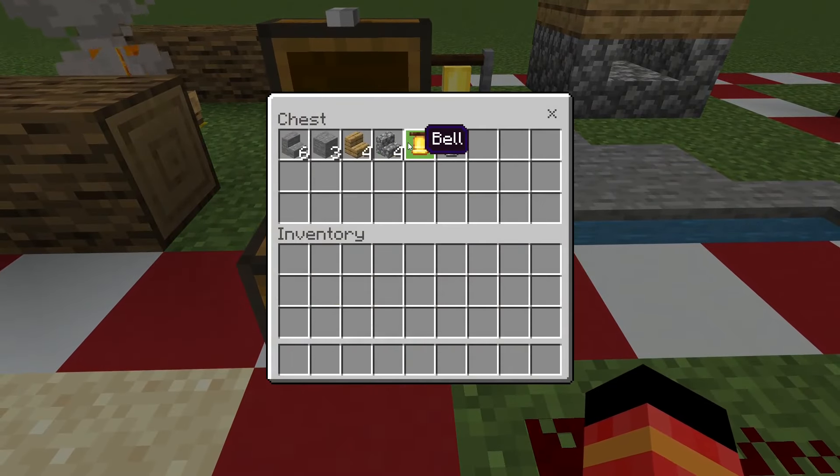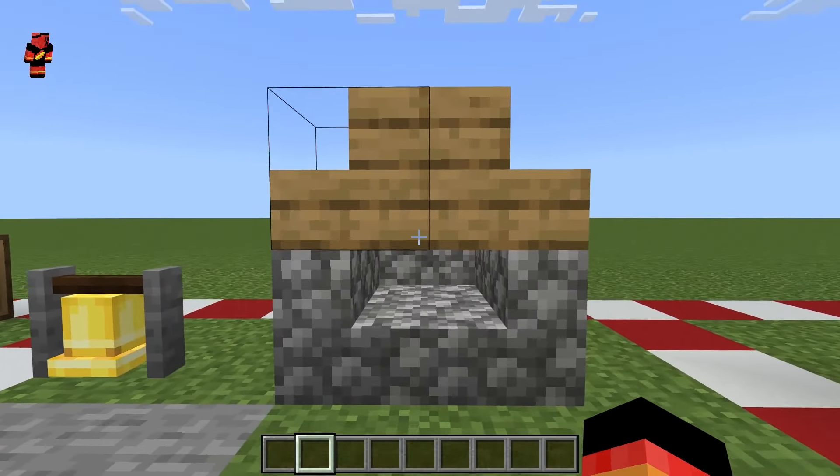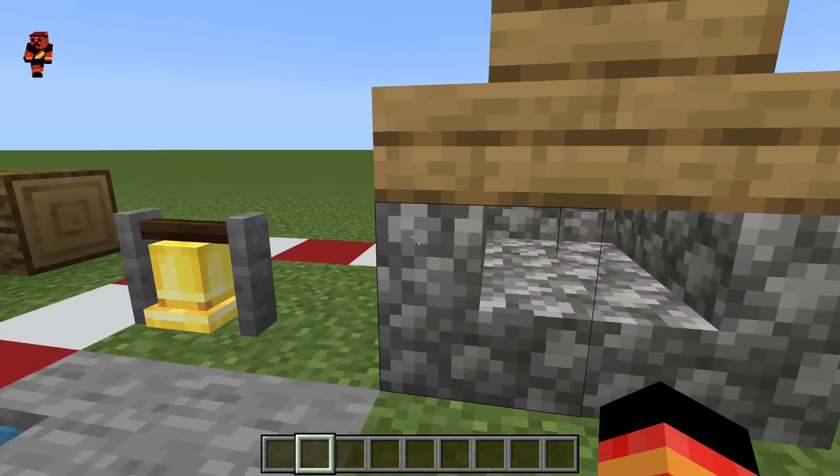This is a simple plains village biome build with a bell, some stone, stone stairs, cobblestone stairs, and oak stairs. This is the villager house — it looks pretty good.